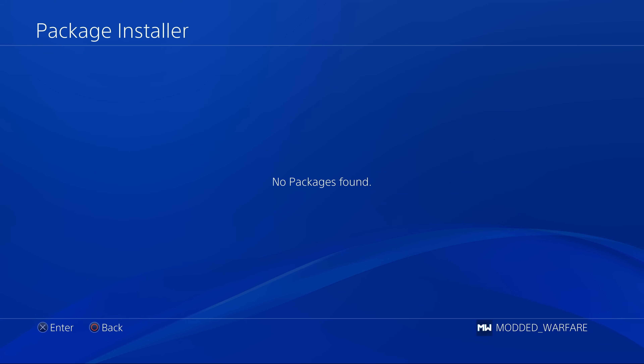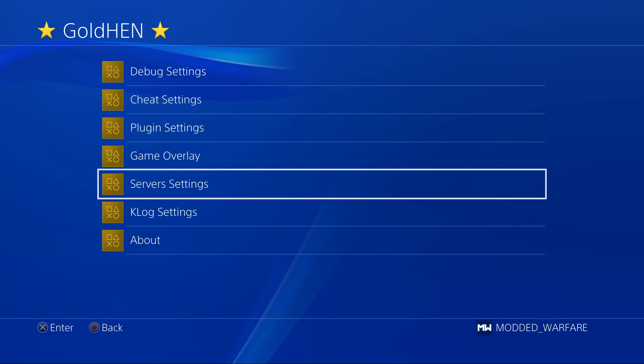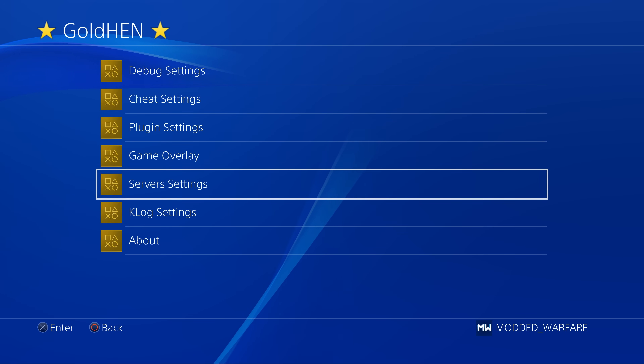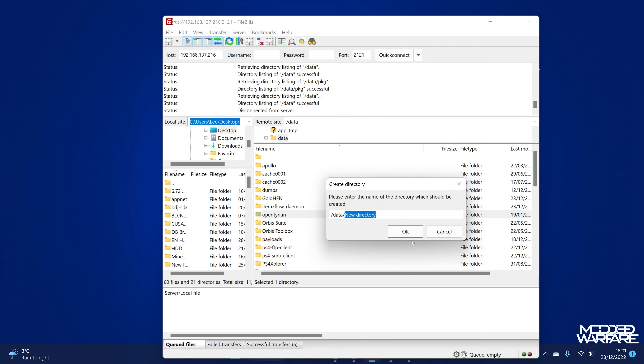Normally this package installer only allows you to install package files that are on a USB drive. However, in this new version of GoldHen, it will also look for package files on the hard drive in the data folder. To set this up, enable the FTP server in the server settings, and then switch over to your computer and connect to the PS4 using an FTP client like FileZilla or WinSCP. Then go into the data folder and create a new directory called PKG.